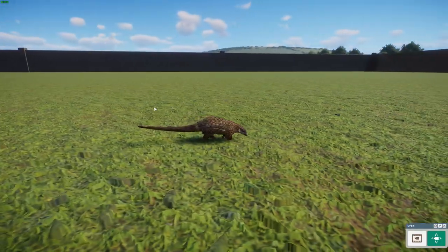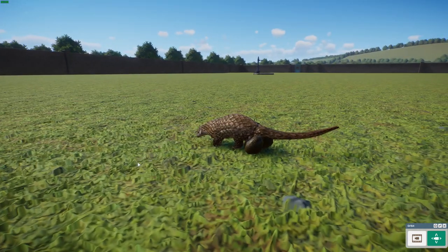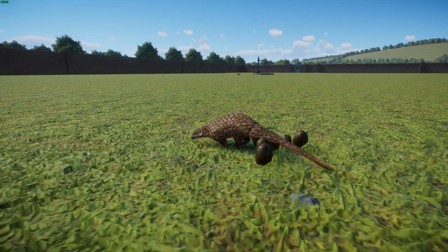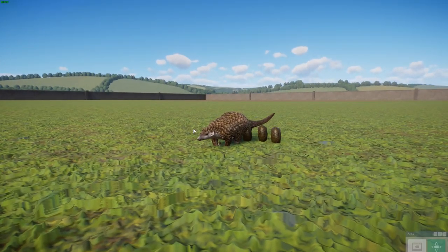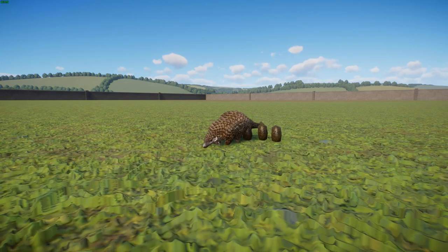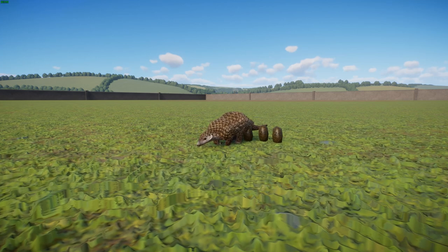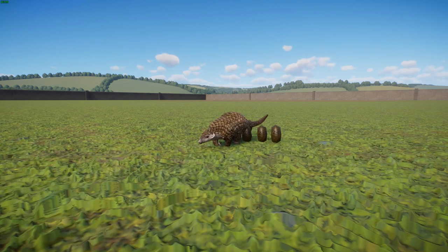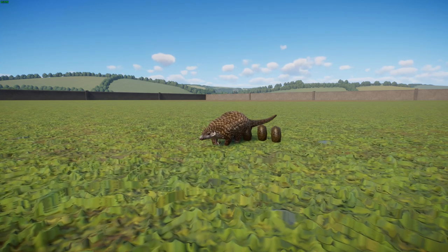The tree pangolin can walk on all fours but also uses its long tail for balance and climbing, almost like a monkey. When walking on all fours they tend to walk on their front knuckles, similar to an anteater — though they're actually not related to anteaters. They're more closely related to carnivores, which is a really interesting part of their taxonomy. They also have an anal scent gland they use like a skunk to scare away predators. They have a gizzard-like stomach and don't produce much stomach acid — they use the acid within the ants to help digest. They fill the gizzard with stones and sand to help digest the ants.